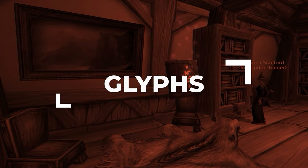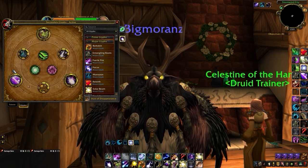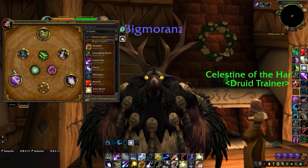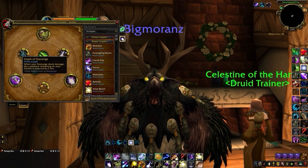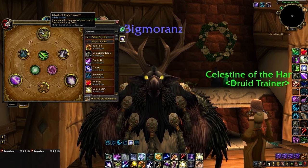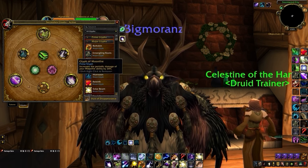Along with talents, the glyph system has changed slightly in Cataclysm. Now you'll have three additional Prime glyph slots on top of Major and Minor. Your first Prime glyph choice is Glyph of Star Surge, which is super important as it will reduce the cooldown of Starfall with every Star Surge you cast. Your second Prime glyph is Insect Swarm, which increases the damage of one of your primary damage-over-time effects. Finally, we have Glyph of Moonfire, which increases the dot component of Moonfire.